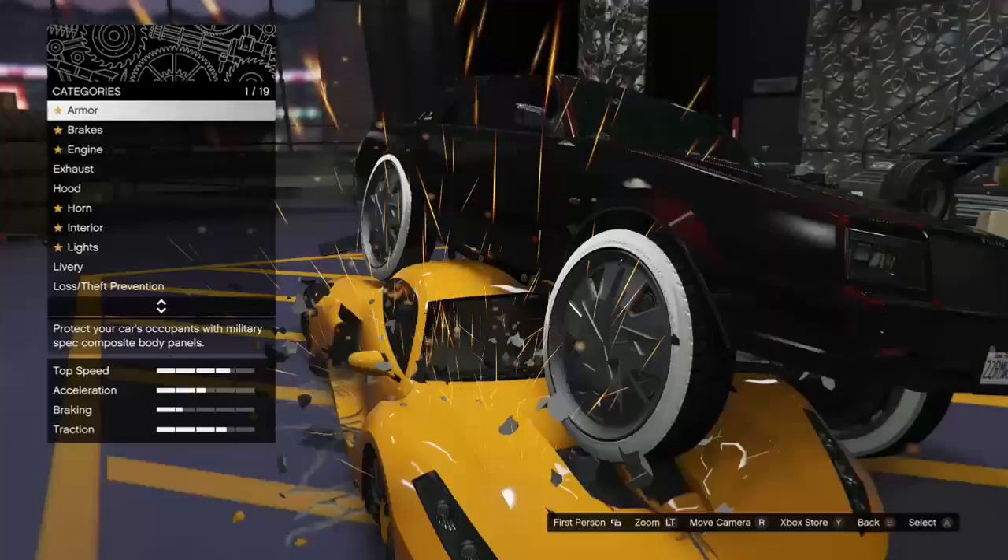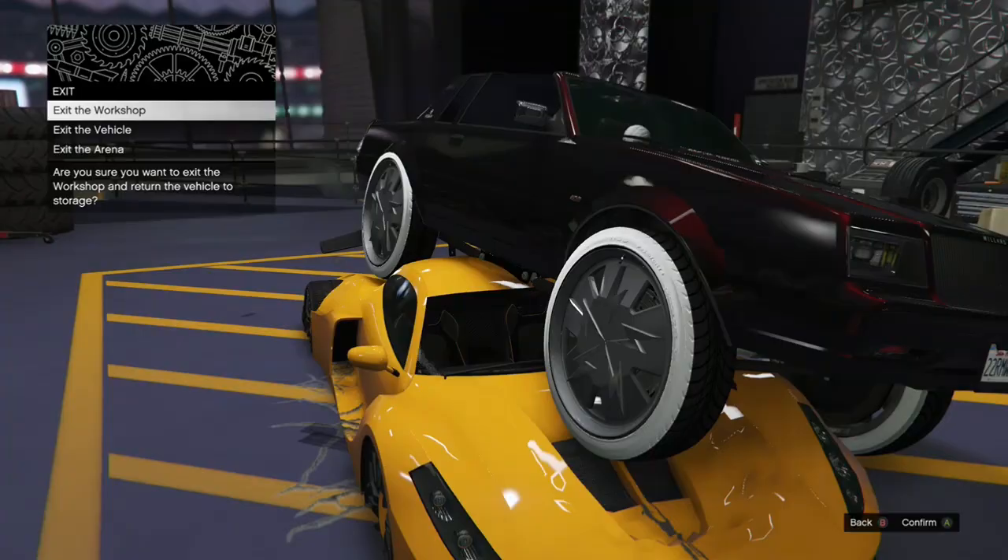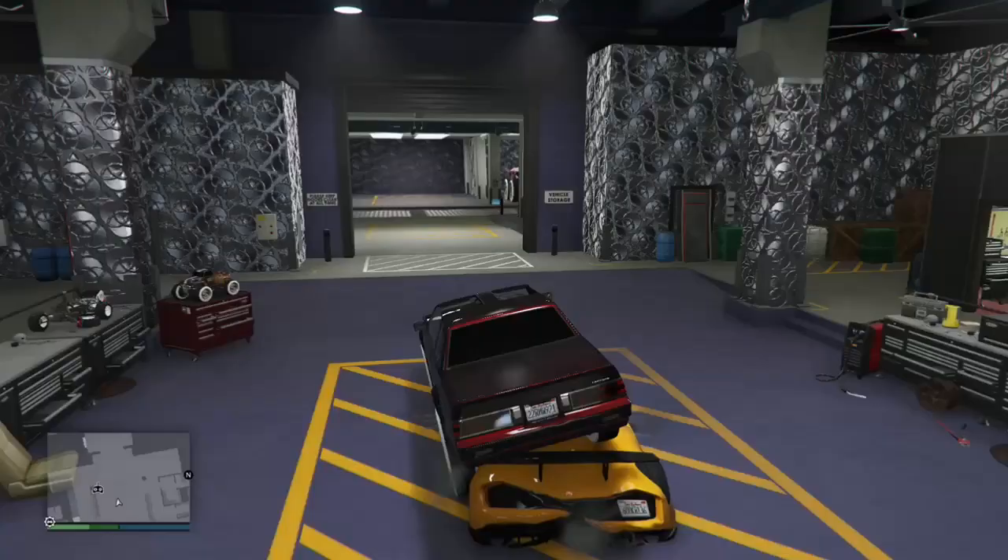As you can see I'm teleporting in and out of the Taipan. Once you've got that part — you can teleport in and out of the vehicle — you're going to get into the car with the mods, take it into the mod shop, repair it if there's any damage, if not just take it in, exit the vehicle, and go back to the spot where you can teleport into the vehicle with no mods.